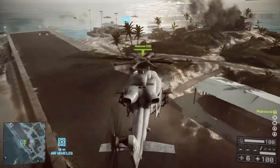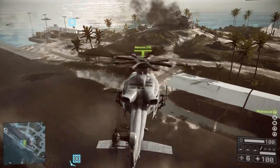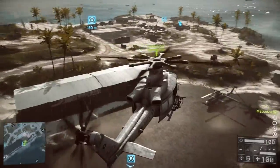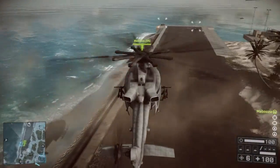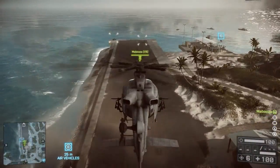In addition to rotor speed, the left stick also controls the yaw or heading of the chopper. While hovering, nudge the left stick to the left or right to make the helicopter rotate. This is how you can choose which direction you want the chopper to travel.